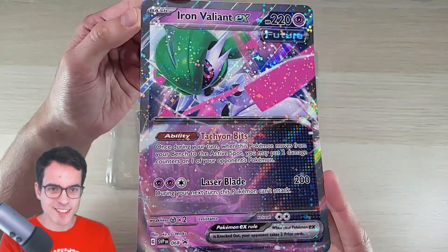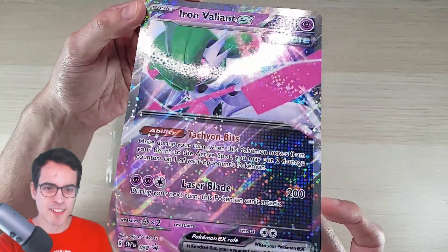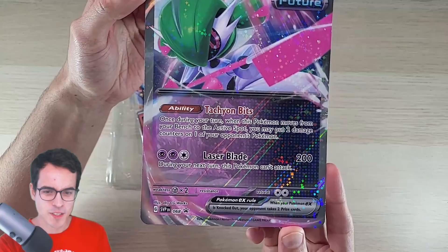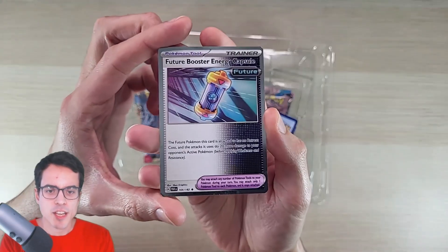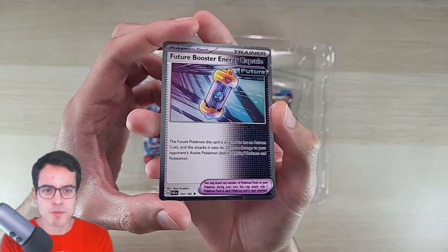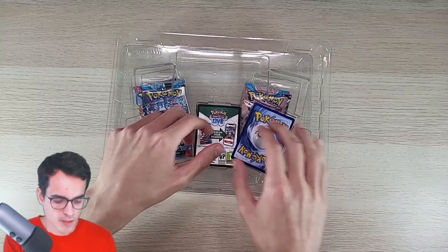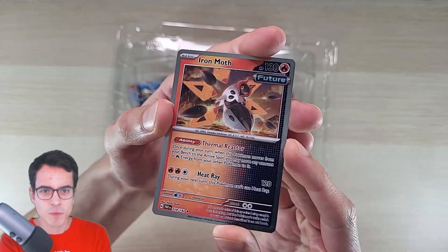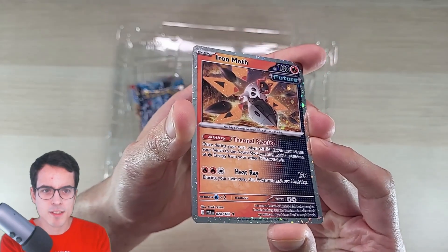Let's start with the jumbo card — the sparkling effect is very cool on this one. It's a nice card, the Iron Valiant EX. The first one is gonna be the Future Booster Energy Capsule. It's uncommon but it has the extra effect of these promo boxes, so a different style of holo. Looks quite cool. We've got the Iron Moth with a holo pattern also. This one is not as noticeable, but it's still quite cool.